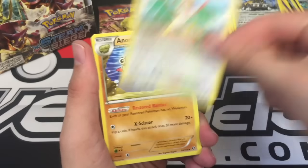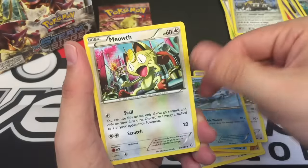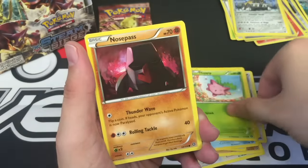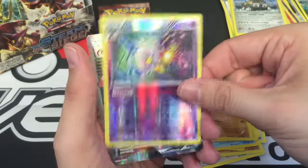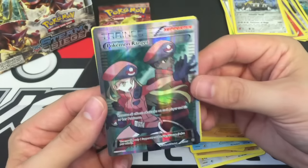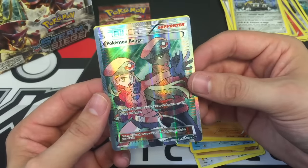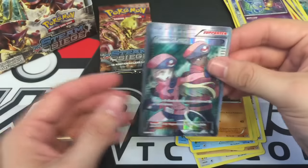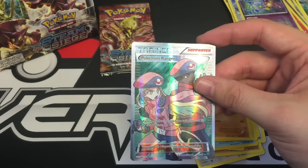There we go! Pack 10: Meowth, Clauncher, Nosepass, Chandelure Reverse rare — oh there we go, another full art trainer Pokémon Ranger! We've gotten both of them in this box. Awesome — totally okay with that ending our dry spell with a full art.